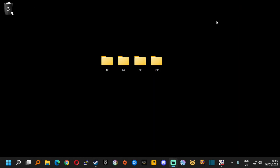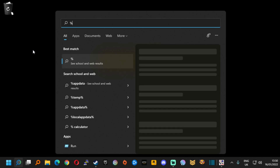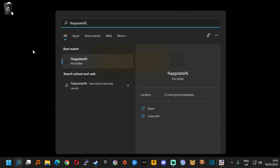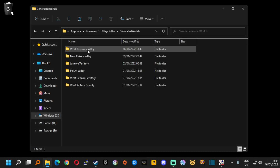Next we're going to close this, hit the Start button, and type %appdata% and hit Enter. This will bring up a whole bunch of files showing everything on your PC that games and applications use. Look for 7 Days to Die and Generated Worlds, and at the top of all the worlds I have generated we can see West Tiksuwaru Valley, which we generated just now in game.